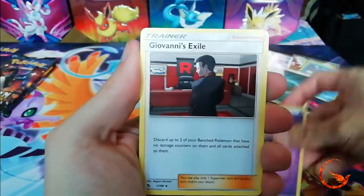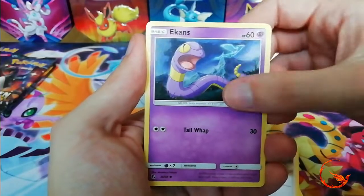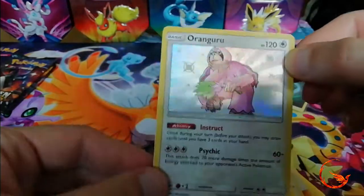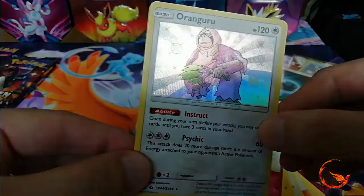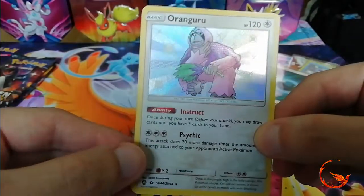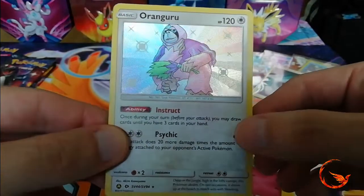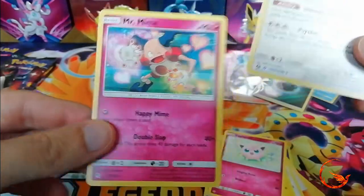Pack 9: Psychic energy, Giovanni's Exile, Brock's Grit, Koga's Trap, Ekans, Eevee, Pikachu, Clefairy, Jigglypuff - and a shiny Oranguru! Finally a different shiny Pokemon. Looks pretty cool with a slightly purpley color, only slightly different from the original artwork. Some shiny Pokemon don't seem to change very much, whereas others are completely different colors that you wouldn't expect - quite varied, which is nice. The rare is a non-holo Mr. Mime.